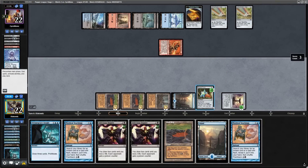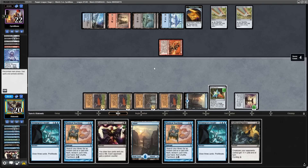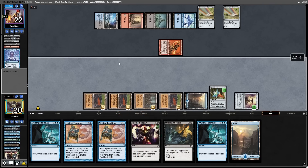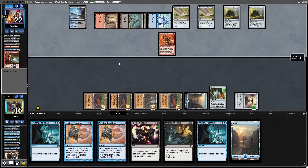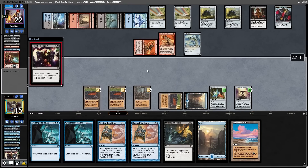The problem is we then cast Infectious Inquiry and leave the opponent at nine infect. So now we've got to pass back the turn and hope they can't kill us. Surprisingly, the affinity player who didn't really cast anything all game continues to not really cast anything, and they just lose the game because we have the last infect counter in hand.